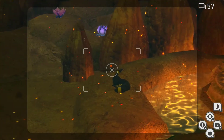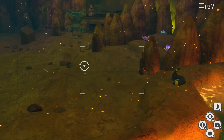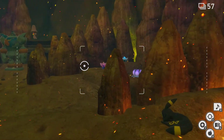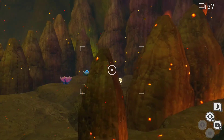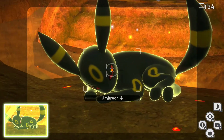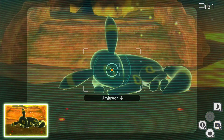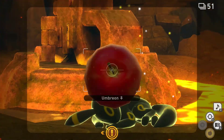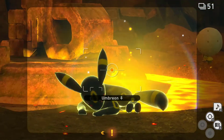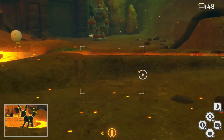As you can see here, we have our sleeping Umbreon. A photo of Umbreon sleeping is a three star photograph. To wake him up, just two orbs.